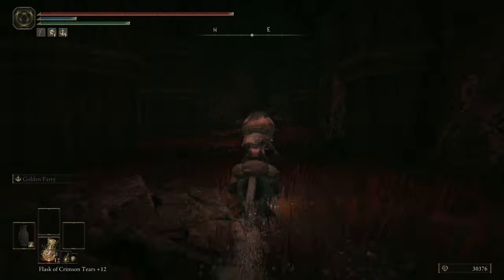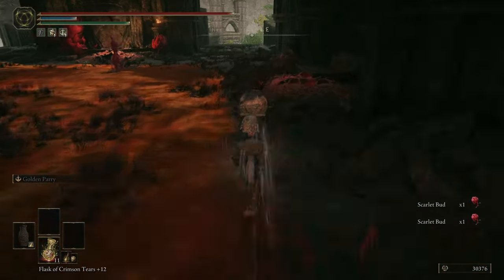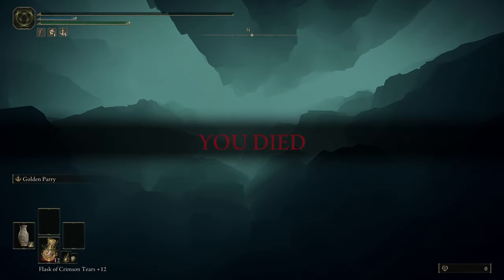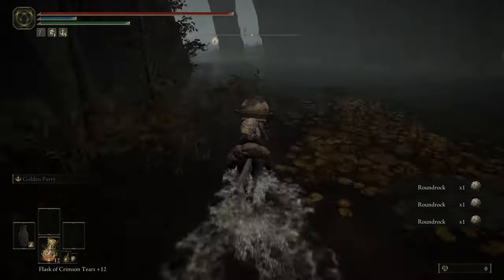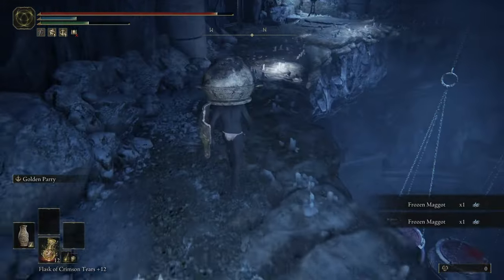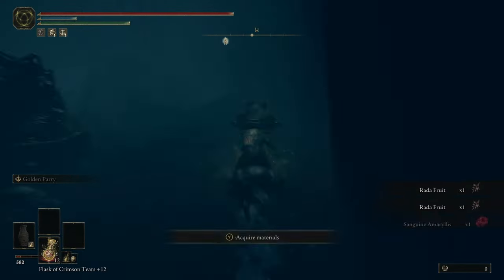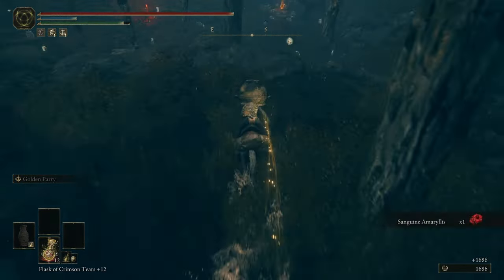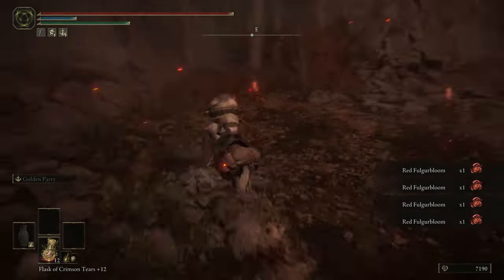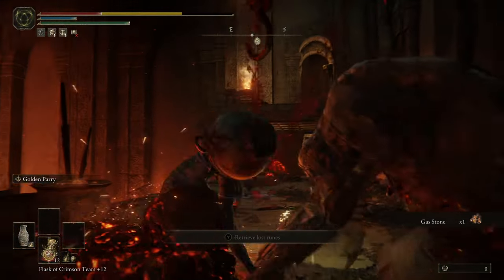Before going on to the hardest DLC fights I'm going to quickly go over where I spent most of my time farming. For hefty rot pots I needed scarlet buds — the area outside Romina's boss room was my preferred location. For hefty fire pots I needed black pyrefly near the bridge to Castle Ensis. For hefty rock pots I needed round rock outside River Mouth Cave. Hefty freezing pots need frozen maggots gathered in Belurat Jail. The hefty fly pots need sanguine amaryllis near the ancient ruins base. Both red lightning pots need red fulgur bloom at the foot of Jagged Peak. Lastly, hefty volcano pots need gas stones from the ruined forge lava intake.